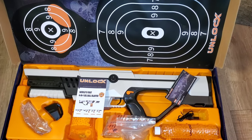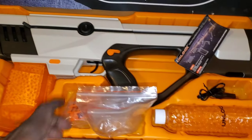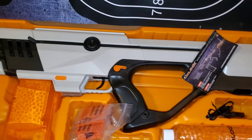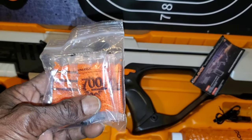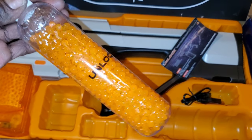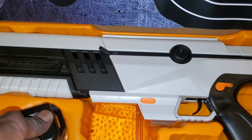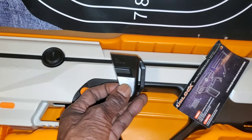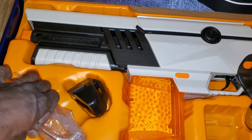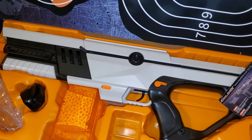All right guys, that's everything you get in the package. Of course you get your target, you get your blaster, you get your instruction manual, you get your tools to remove the screws from the stock and the barrel of the gun. You get a pack of rounds with 700 rounds in each pack, a container to put your rounds in once you activate them, a USB-C charger, and this little piece that attaches to the back of the gun when you remove the stock and convert it to blaster mode. You also get a pretty large set of safety glasses.